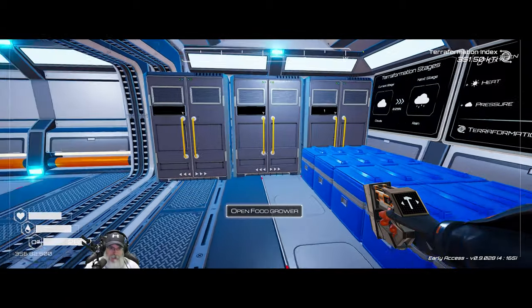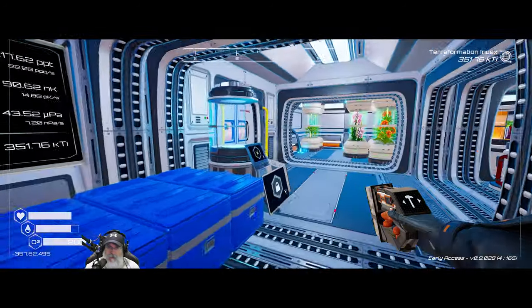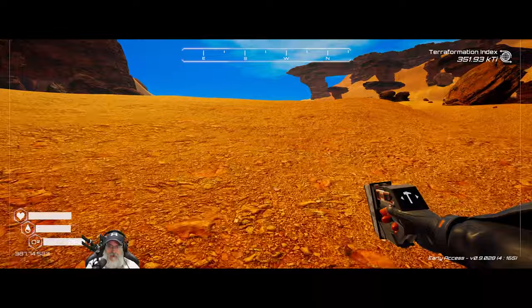You guys are at 91%. Since we have an abundance of food now, let's just top that off. We have one water and one O2 capsule if we need it. All right, let's go move to the build site.